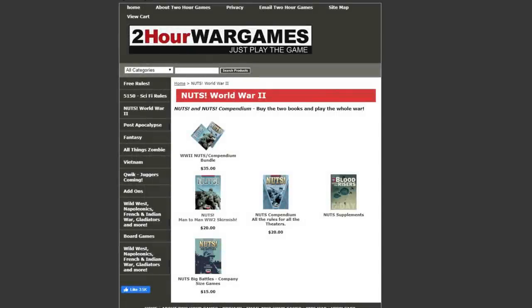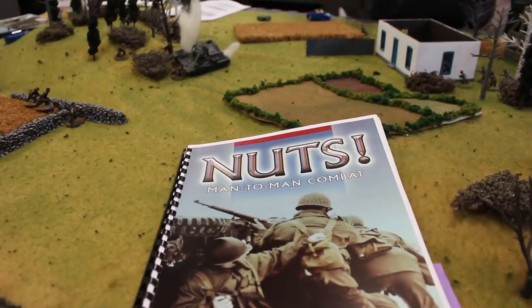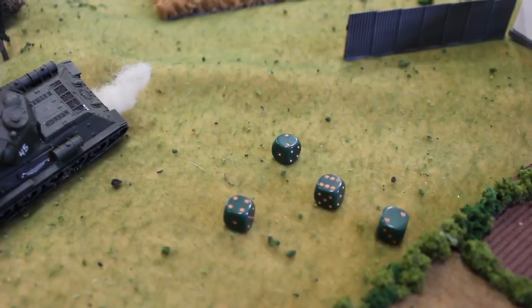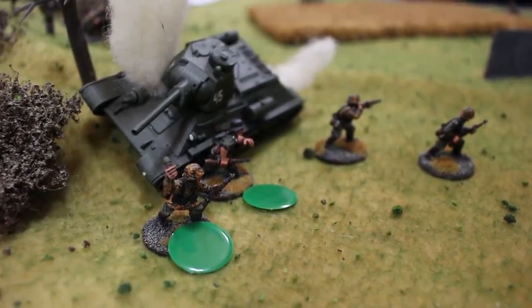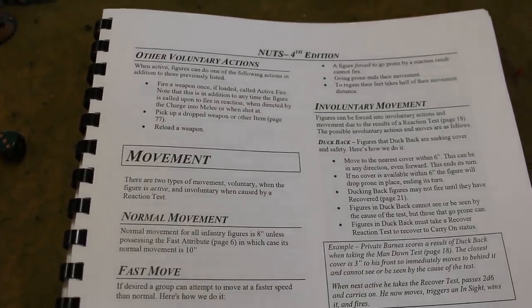Another family of rulesets that actually works very well solo is the Two-Hour Wargames rulesets, like their World War II ruleset Nuts. The reason this works well is first of all they are designed to be either head-to-head or solo games, and they use a reaction system where when you're taking actions the opponent is going to react to them in a number of different ways, both in movement and in combat, and you roll against that. What it creates is a very free-flowing kind of combat experience where you can't predict exactly what the other side is going to do, and that's perfect in a situation where you're playing against yourself.